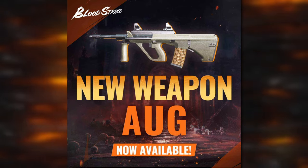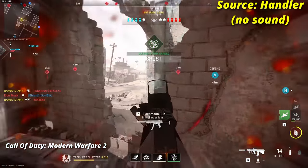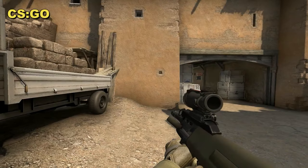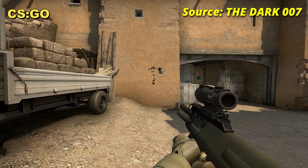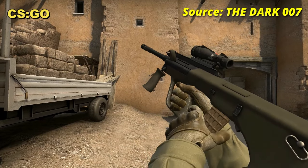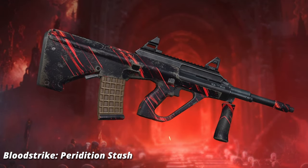Let's have a look at what the AUG actually looks like in other games — what it feels like and what it sounds like — and then we'll look at the Bloodstrike version. Here we have the AUG design from Call of Duty, and also the AUG from Counter-Strike. This gives you a pretty good idea of what the assault rifle looks and feels like.